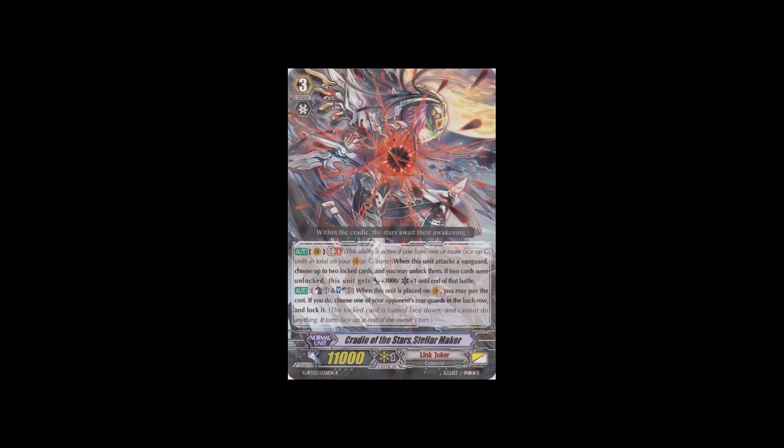Some Messiah players choose this rare as their backup grade 3 — Cradle of the Stars Stellar Maker. His skill: when you ride him, Counter Blast 1 and Soul Blast 1. If you do, choose one of your opponent's rearguards in the back row and lock it. His GB1 skill: when this unit attacks the vanguard, choose up to two locked cards and unlock them. If two cards were unlocked, this unit gets power plus 3,000 and critical plus one until end of that battle. You could be running other stuff like Garnetstar, but if you're going to make a budget Messiah deck, why not play this — get two trial decks and a few of these and some other support cards.